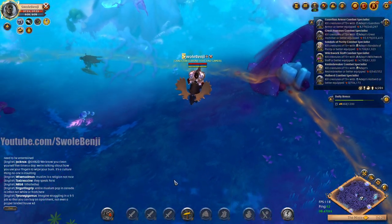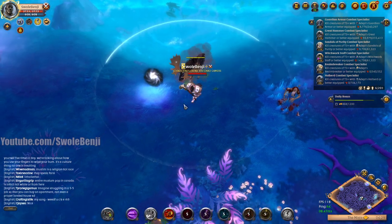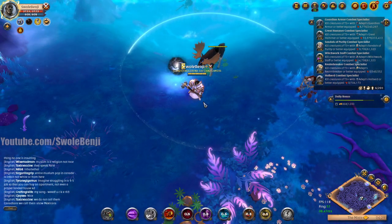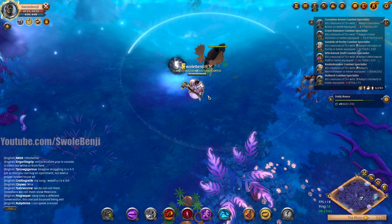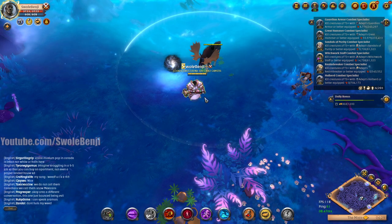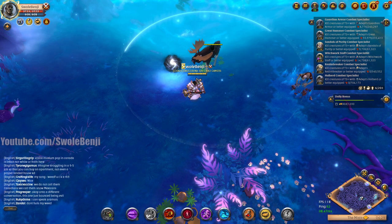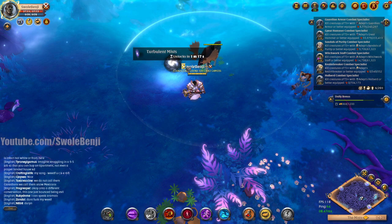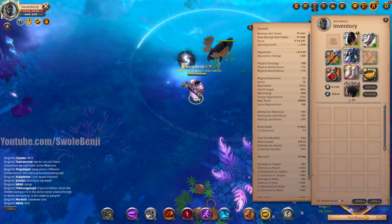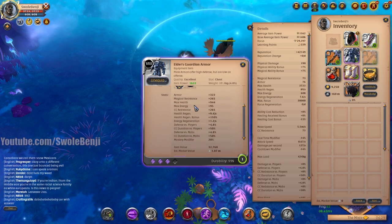The magic of this build is that it allows you to engage pretty much anyone in the game and run away when things aren't going your way. If you're getting attacked by rats or someone else, you can chase them down and finish them. If you're being attacked, you can just disengage every single build in the game and leave. Then you regenerate your health because in plate armor you have health regeneration.